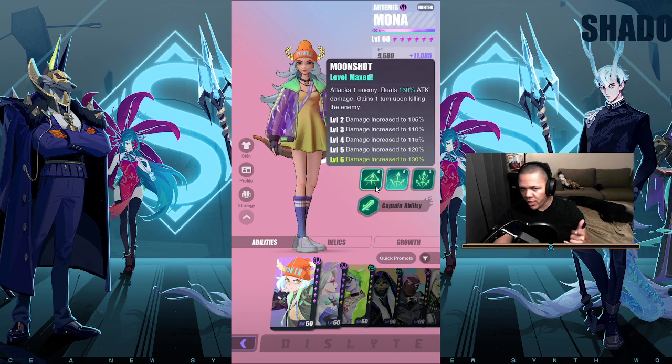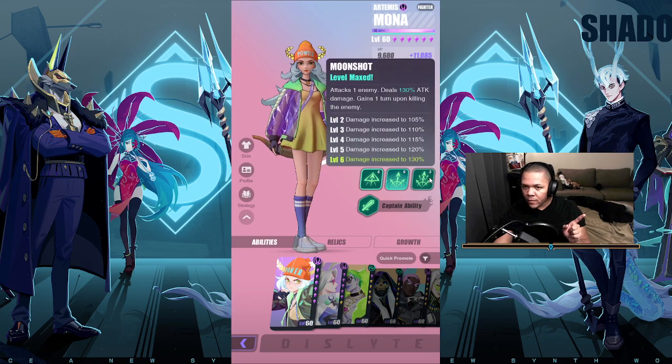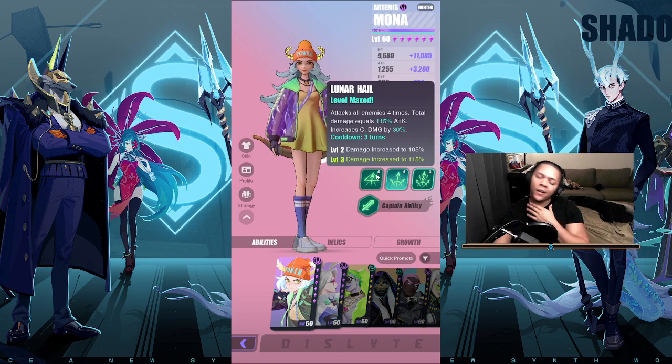The awesome thing about Mona is Moonshot: it attacks one enemy for 130 attack damage, but gains an extra turn upon killing the enemy. This is by far the number one reason to use her for farming. After she kills someone her turn resets and she can go again, which also reduces cooldowns. So she does Moonshot, kills an enemy, gets another turn, does Moonshot again, kills another, and so on — eventually resetting Lunar Hail.